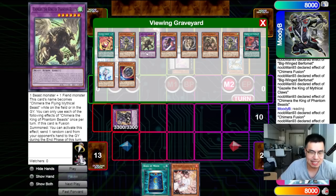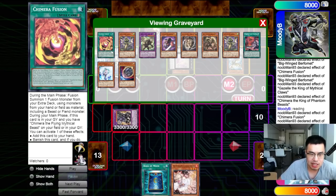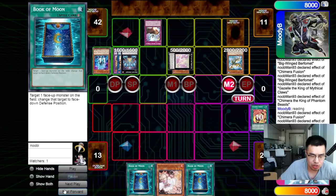These guys just have infinite effects — it drives me crazy how much value you get out of this, because this can bring back the Burfomet, which can then search another Gazelle plus the Chimera Fusion. So we have follow-up, we have Book of Moon and Ash to protect us. We already kind of know what they have, and then we're going to pop two cards and draw a card. We've drawn another Book of Moon, which is just perfect.